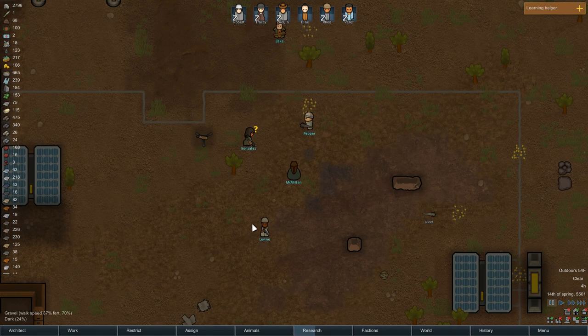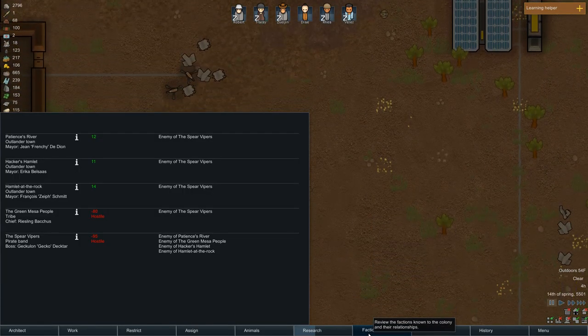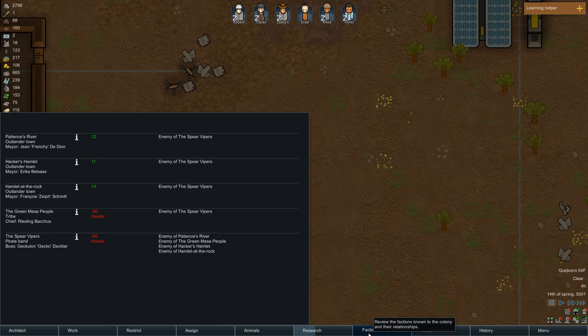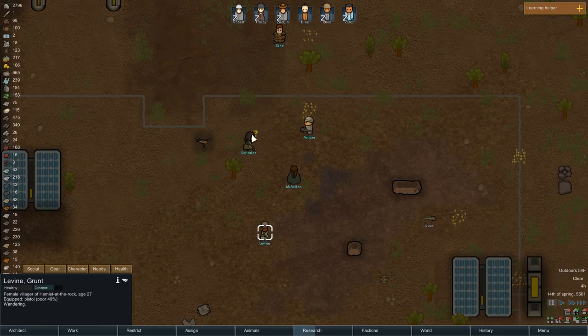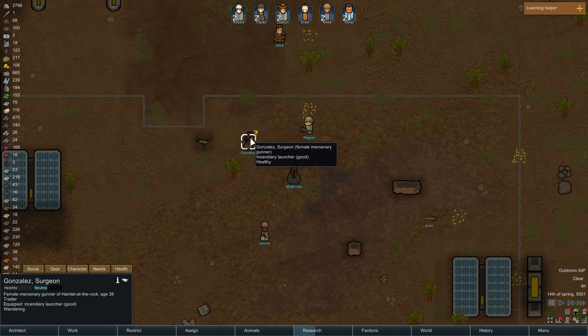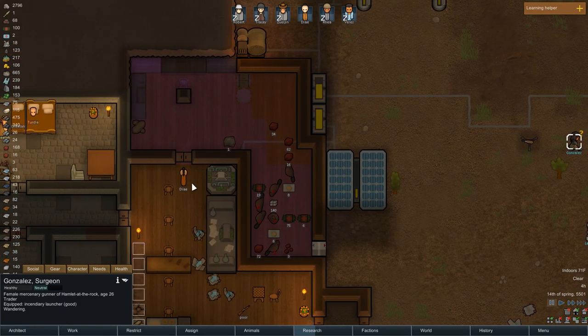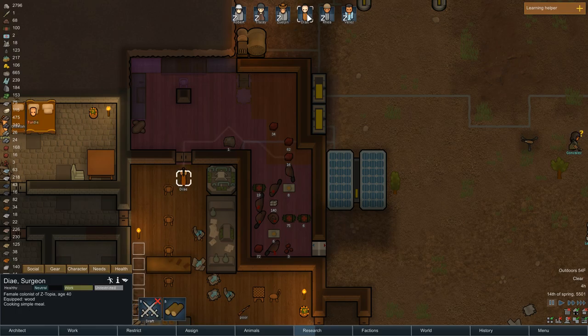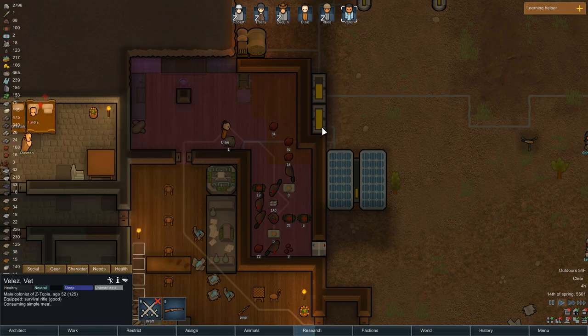We've got some visitors — jump to location. Who are they from? Oh, Hamlet at the Rock — I think they're our friends. They are definitely enemies of the Spear Viper. He has an incendiary launcher — Gonzales the Surgeon. I believe we can trade with them because of the question mark there. Zuljan is probably the guy that should do this, but Velez's social skill is incapable. Just what we always wanted.